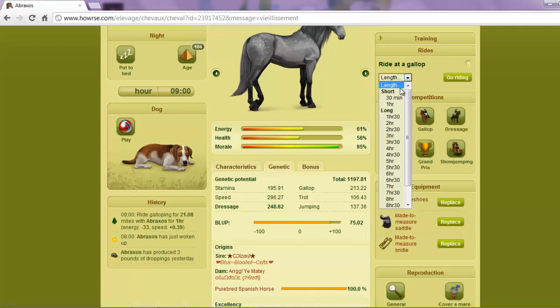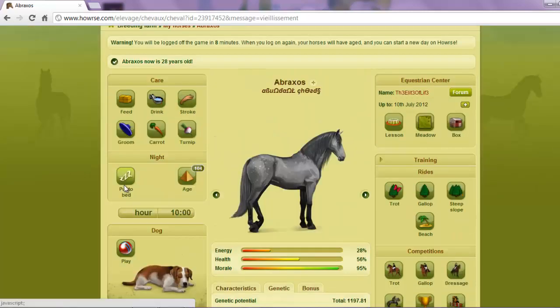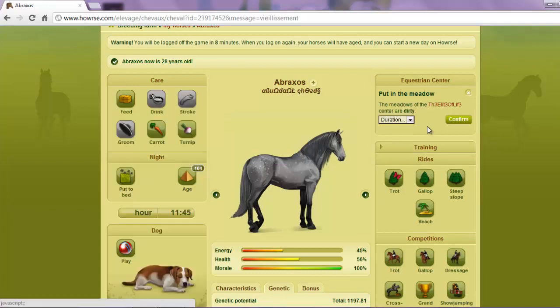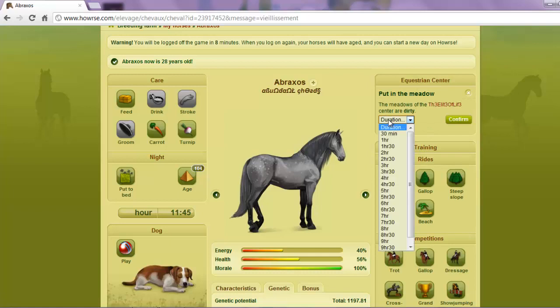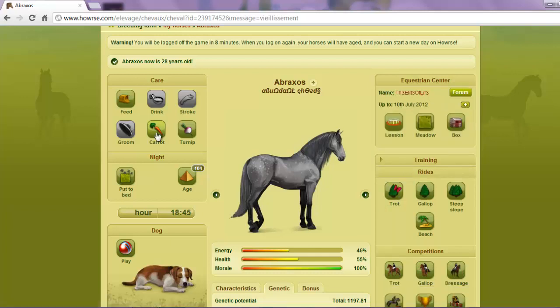You have to age your horse for the number to show, so I'm going to do another hour. I'll put my horse to bed, stroke it, give it a drink, and groom it. Make sure you feed it oats, otherwise your horse will end up dropping — you know how it says you must feed it 22 pounds, otherwise your horse is too skinny.